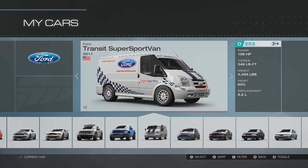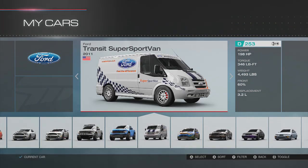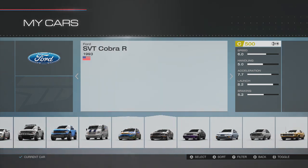Up next we have the Transit van, gentlemen. The Transit van has come back, and you can actually open up the sliding doors on this thing. It's rocking 198 horsepower. The cool thing about this van is that now we can actually paint the rims on it — something different. That should be a lot of fun to drive and slide around, maybe work some tandems in. You can also probably swap a V8 into there, so that should be a lot of fun.